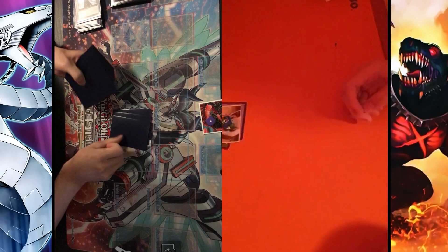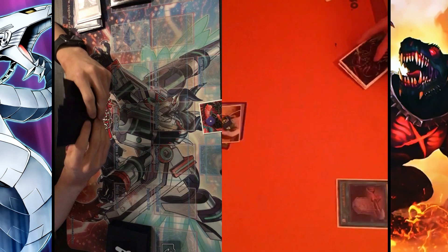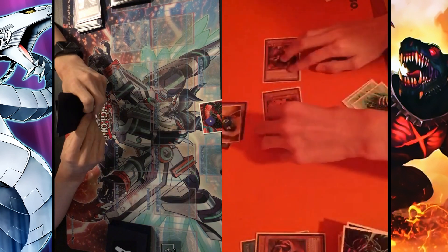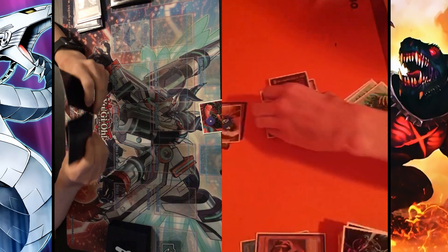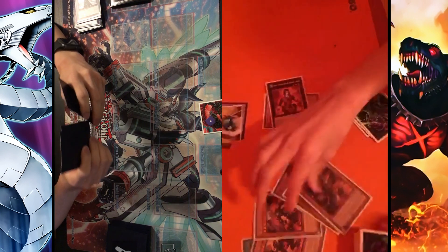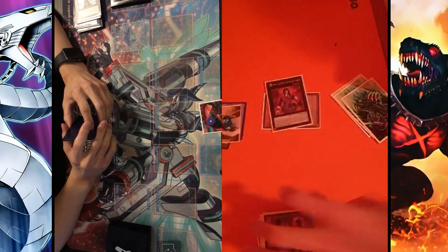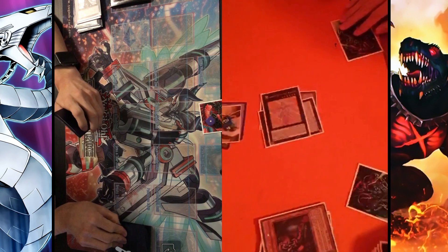Moving on to game 3, I choose to go second as usual. Our opponent starts with Foolish Burial, dumps the Grav, and with Grav's effect special summons Seer. He then special summons Calcab from hand and overlays for Dante. Dante detaches Calcab and mills 3. He activates Cagnon's effect to send a Burning Abyss spell/trap to grave, dumping Fire Lake. He discards, goes into Beatrice, sets 1, and passes.